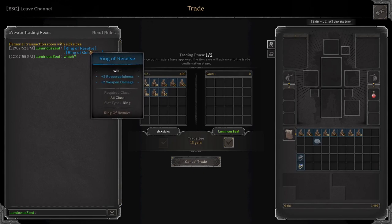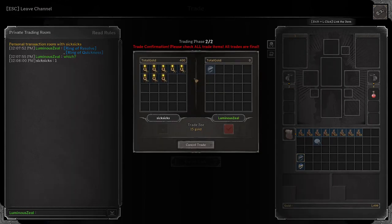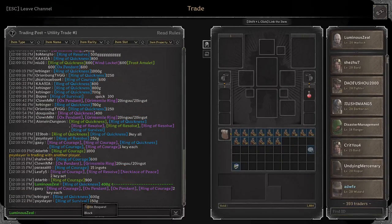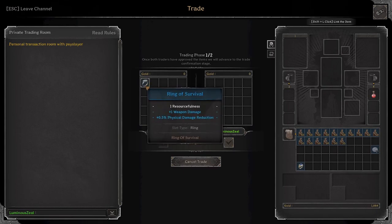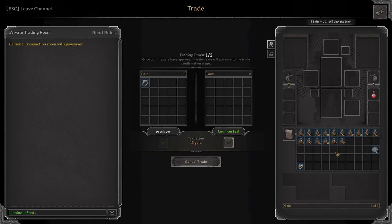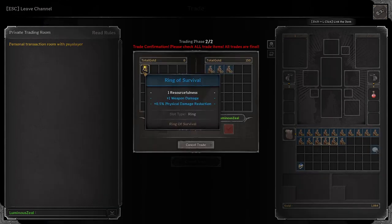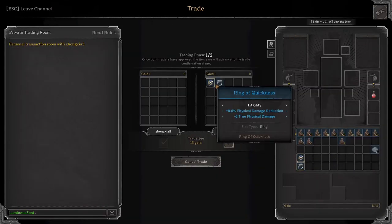Have both of these rings listed at 400. Figured he wants the weapon damage, and we got it for 200 gold, so that's a good profit. Only 150 gold for a weapon damage ring — I feel like we're definitely making some money on this one, maybe not too much since it's only plus one weapon damage, but a little bit. All right, another sale — let's see which one he wants.